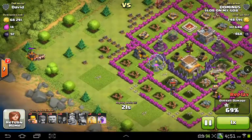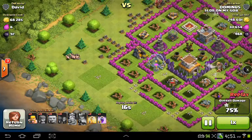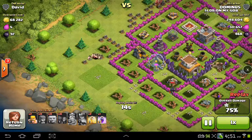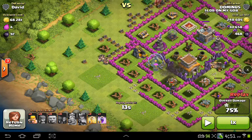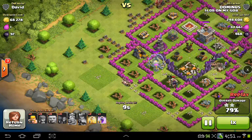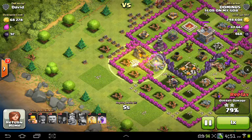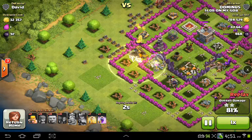I wanted to go ahead and get this last collector. Remember what I said earlier about not clearing out the fences — I forgot to clear out that building. I sent in my remaining barbarians. I'm only going to use spells when it's beneficial. That one collector right there had 68,000 gold in it — that's a lot of loot, especially when my heal spell costs obviously a lot less than that. So I went ahead and dropped my heal spell to make sure I get that remaining money. There you go — I got that last collector.